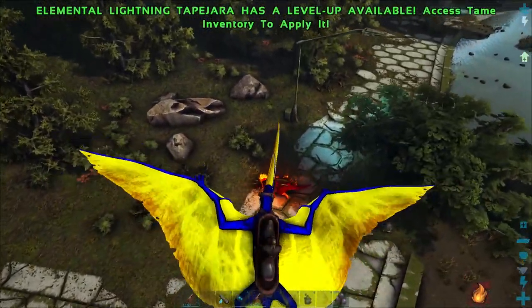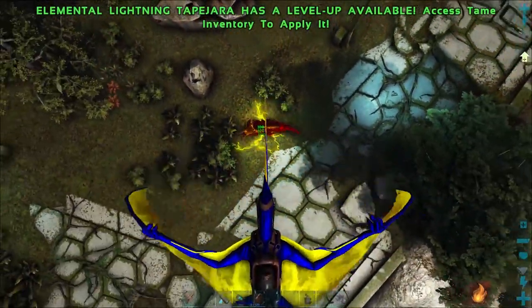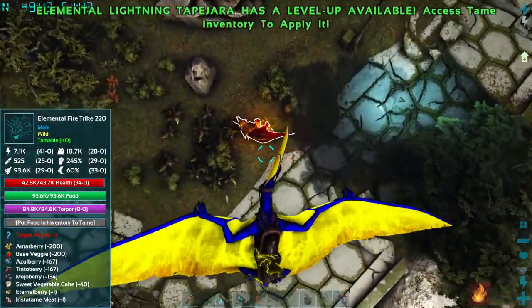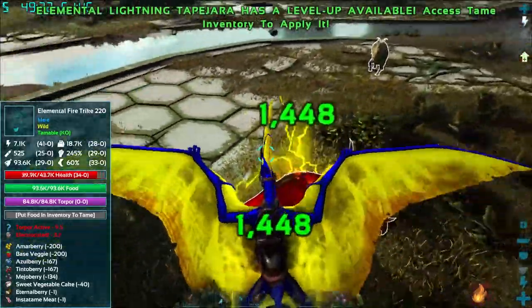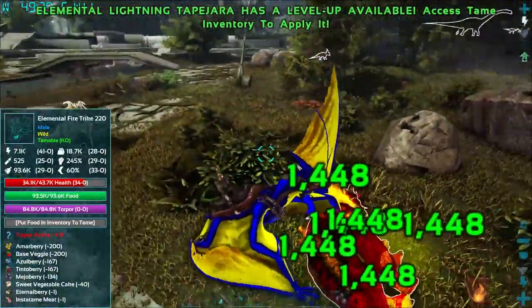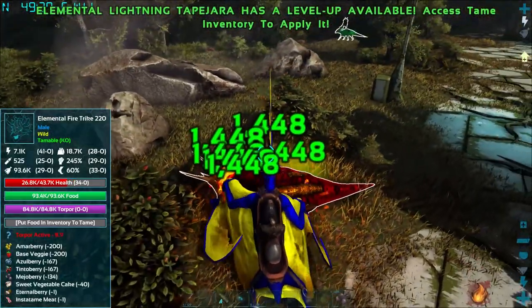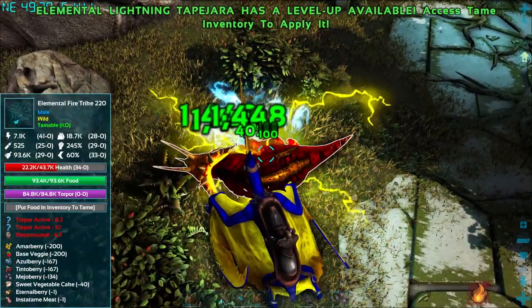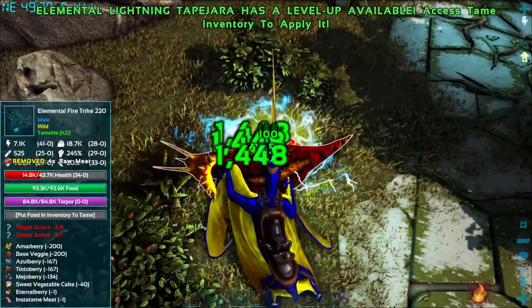Let's test him out on this fire trike. His torpor goes up pretty fast - we can knock something out fairly quickly. Damage is not super crazy but we can pump that too. Right now he's at 1400, not too bad. Let's land and eat this guy real quick and melt away some of that health.